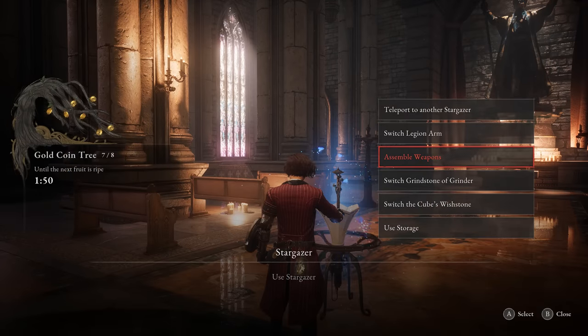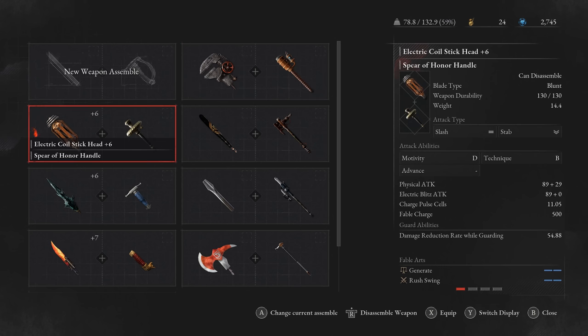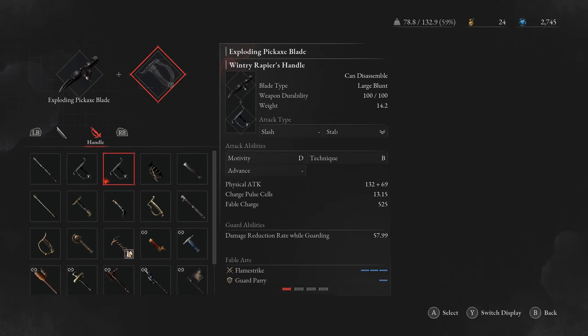First, I want to dig into my personal favorite thing in this: the weapon assembly system. Here you can take the parts from the weapons you find to mix and match their blades and handles, creating entirely new custom weapons.